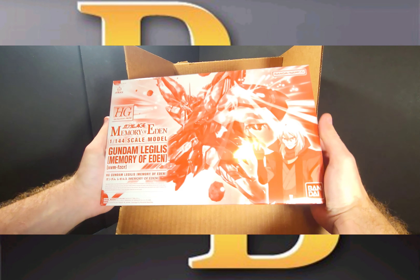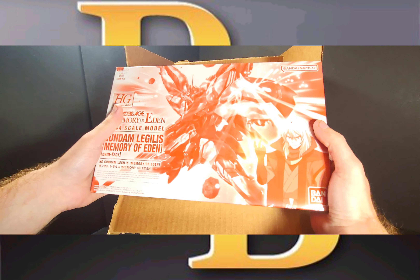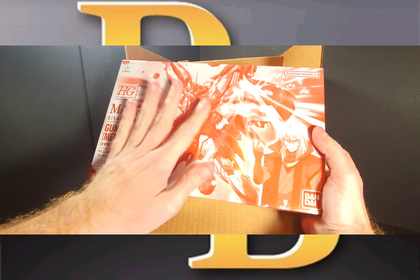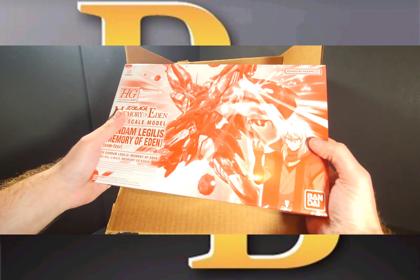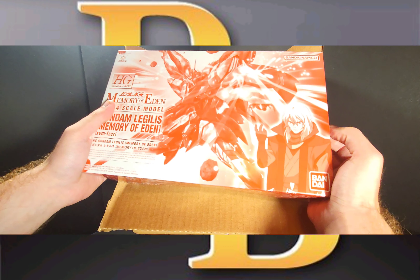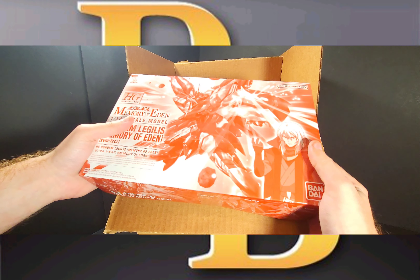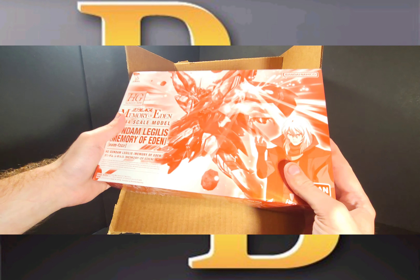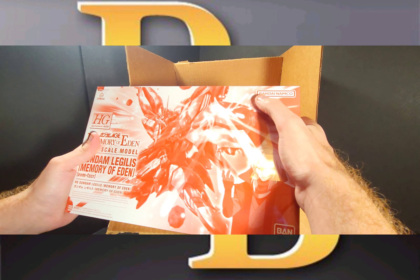Finally — I was waiting for this one! The Gundam Legeless from Memory of Eden, the Gundam Age OVA series. For those not aware, this is based on the regular retail HG of the Legeless, but this is the red version. This is one I've wanted to track down for years — I've seen some go for over a hundred dollars. They reissued this a while back, and I think we're almost done with all the Gundam Age P-Bandai reissues, except there's still a master grade they haven't done yet. So cool, and it even has the new logo!